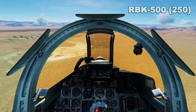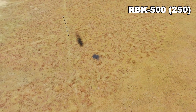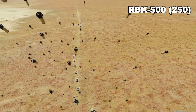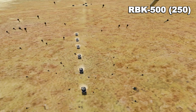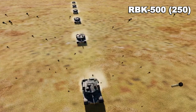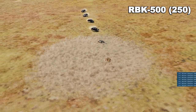Now with the loadout changed to PTAB-2.5KOs inside an RBK-500, this is a very different scenario. We're actually able to watch the swarm of bomblets as they head towards the tanks. When dropped from an RBK-500 bomb instead of a KMGU dispenser, the 2.5KOs drop in a focused fashion — they're not doing a strip along the ground like the KMGU does, but they did quite a bit more damage to the Abrams because more of them hit on target in a central area.